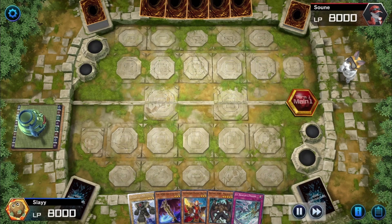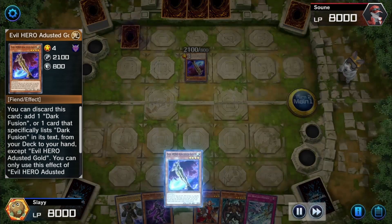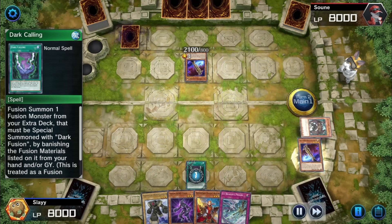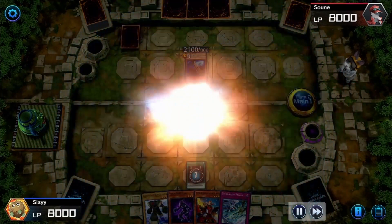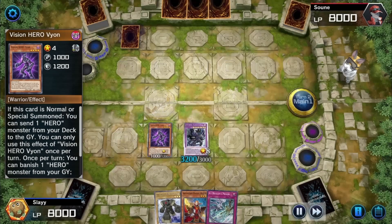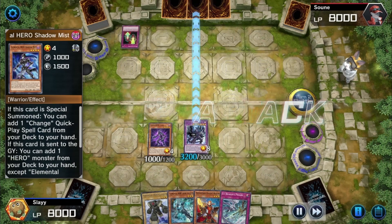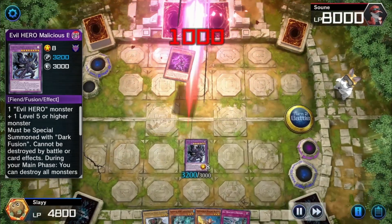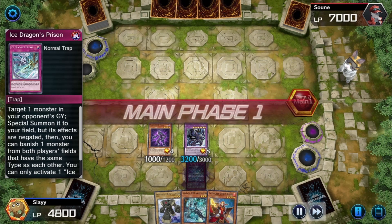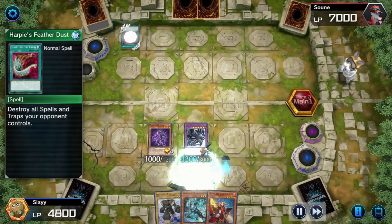This deck is more of a hero themed deck — it has elemental heroes, vision heroes, destiny heroes, and evil heroes. When I first started playing I wanted an elemental hero theme but it's very hard. I went on YouTube and found Team Samurai X1's deck — shout out to him, I'll put a link in the description. Me and him kind of had the same elemental hero cards, but he was using vision heroes, destiny heroes, and evil heroes which I hadn't thought about at all.